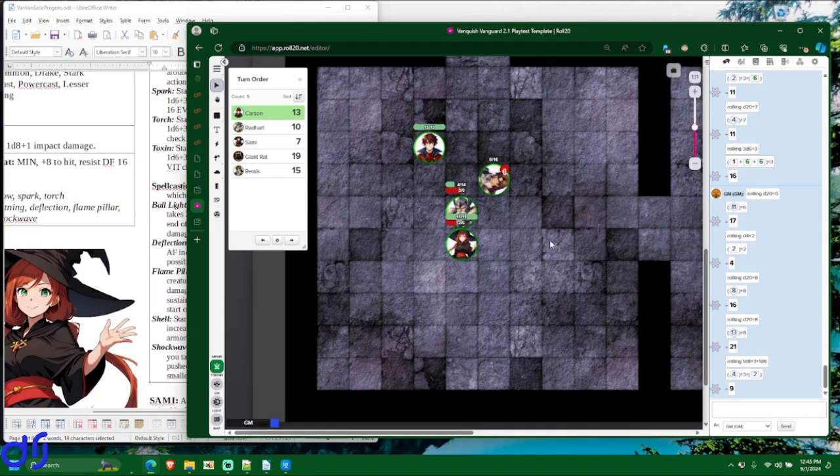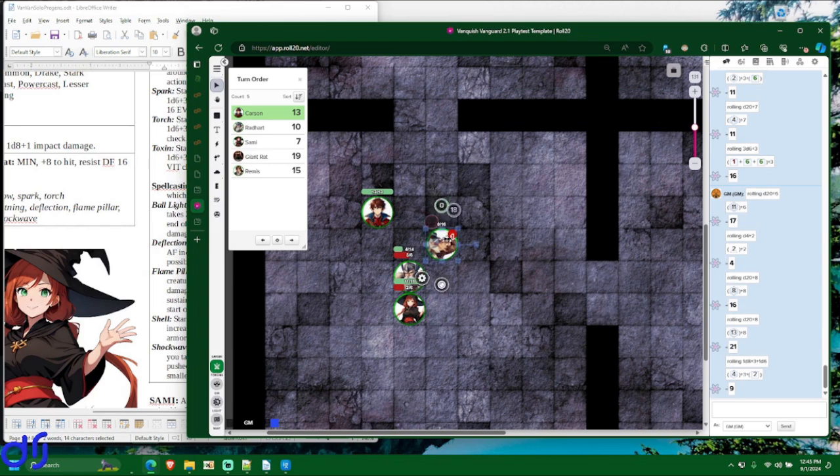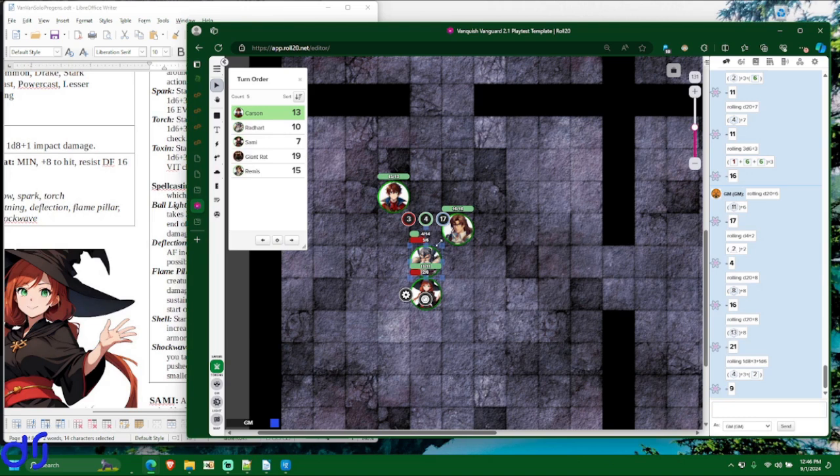Now that the fight is over, Remis can spend recoveries to regain hit points — one recovery to get back to 1 hit point, then four more to get back to full, costing him five recoveries total. Radheart gets back 4 hit points per recovery he spends. Spending two gives him 8 back, and one more recovery gets him back to full hit points — three recoveries total.